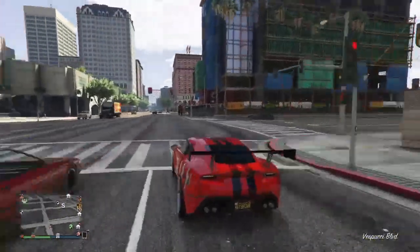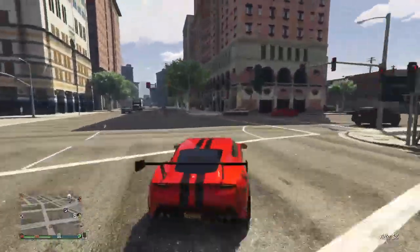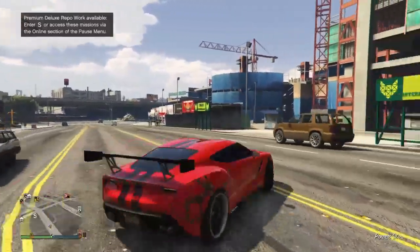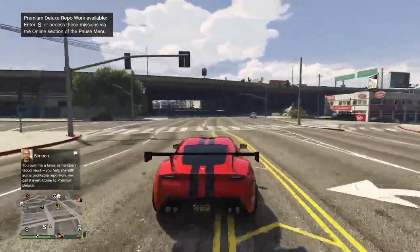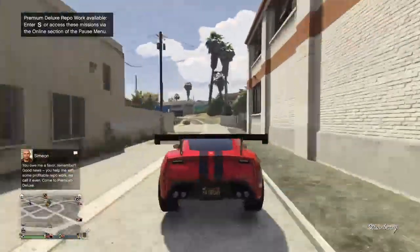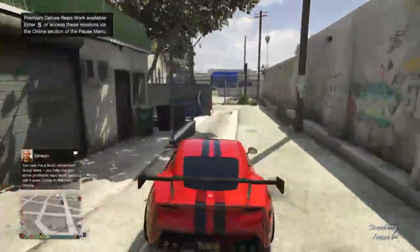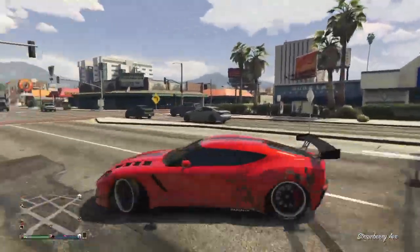I have tons of cars — I've won almost every single car on the wheel, and I've bought a lot of cars too. But this is one of my favorite cars. This is what it is — it's a Corvette. I just like Corvettes, and it's really good for drifting. Like, if you're getting chased and you know you're gonna have to take turns, this car is really good for drifting.